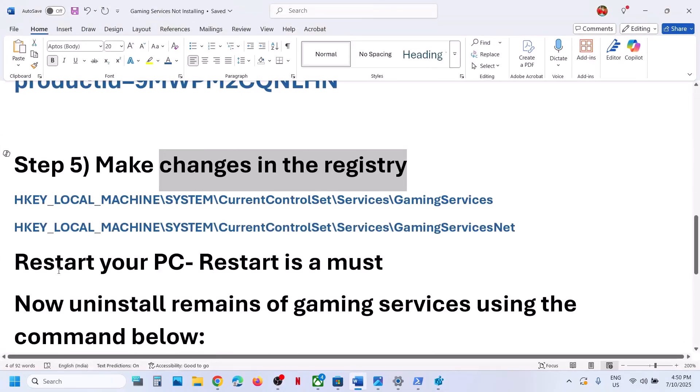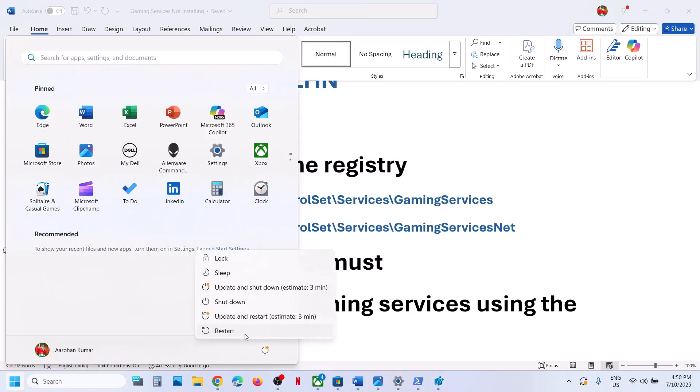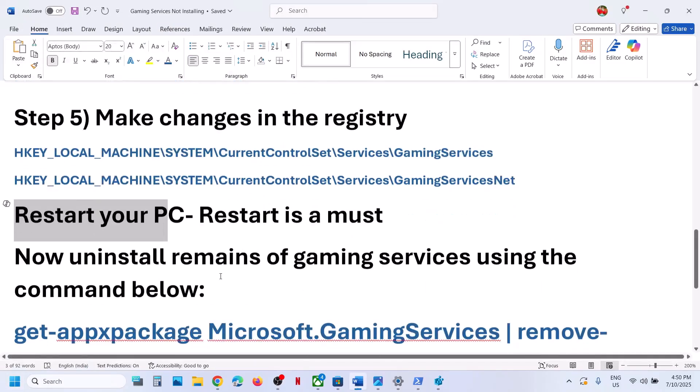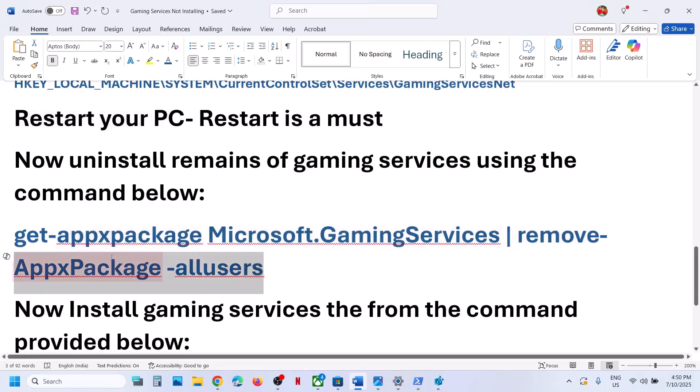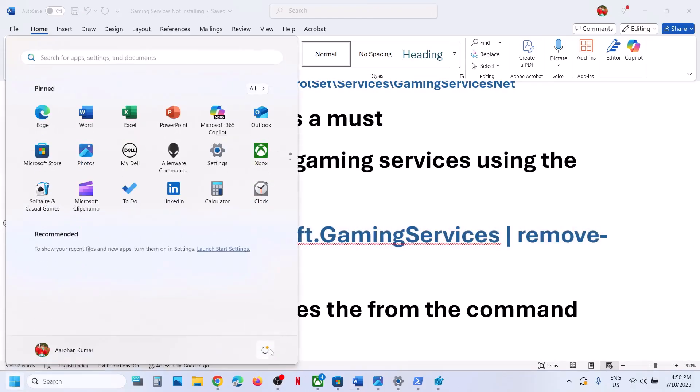Right-click on GamingServicesNet and click Delete, then click Yes. Once both are deleted, you must restart your computer — a restart is required after this step. Click Restart. Once the restart is done, you will need to uninstall Gaming Services once again.